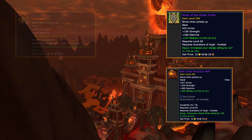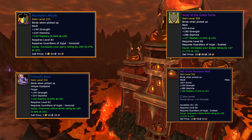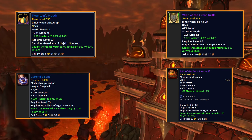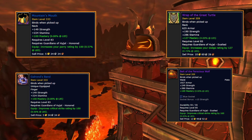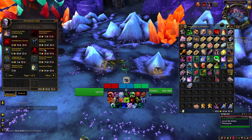At honored you can pick up a neck, Mountain's Mouth, and a ring, Galron's Bond, until you get something better. They only require level 83 — just reforge the crit on Galron's Bond.